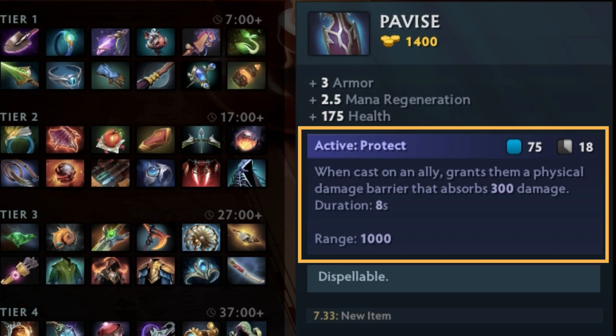Looking at the active, it's a 75 mana cost ability on an 18 second cooldown. When cast on an ally, it grants them a physical damage barrier that absorbs 300 damage, lasting for 8 seconds with a cast range of 1000 units.